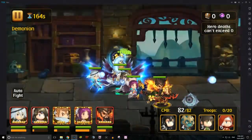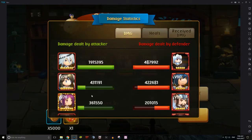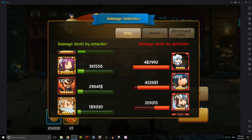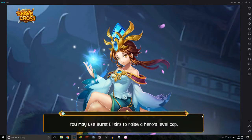As always, I would like to hear from you guys — what sort of teams did you bring during floors 240 to 250 for Dominion? This is Munchkins logging off, and I'll see you guys in the next level.